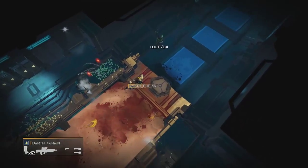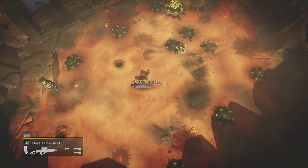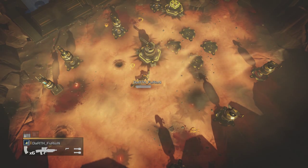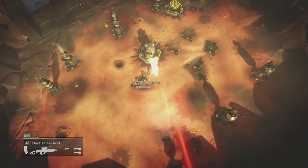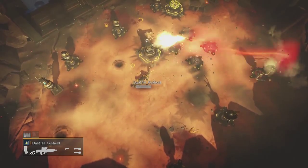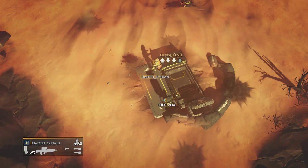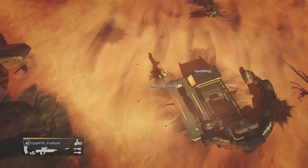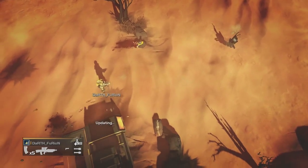Once you've called your turret down to the surface, it comes down and you want to lie down if you're in its line of sight — it will shoot you. This is why it's good to have a mic when you're playing with other people, because if you called in a turret and they're standing in the way it'll either crush them or shoot them. So using a mic is really recommended for multiplayer.